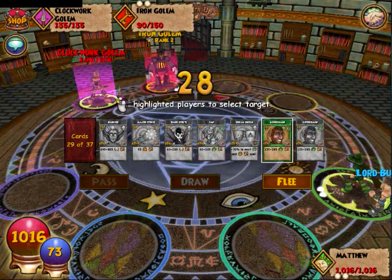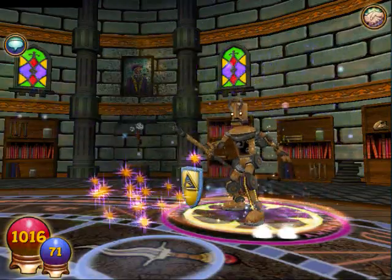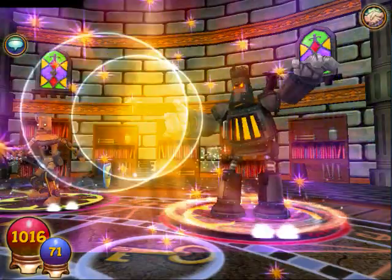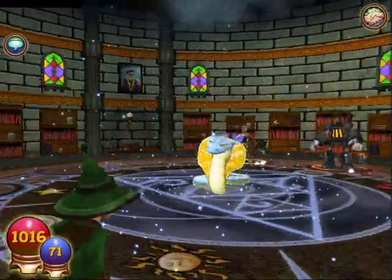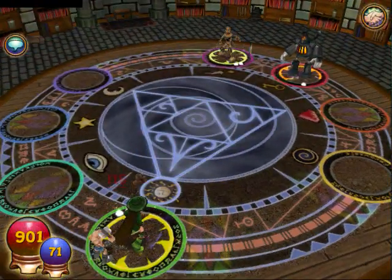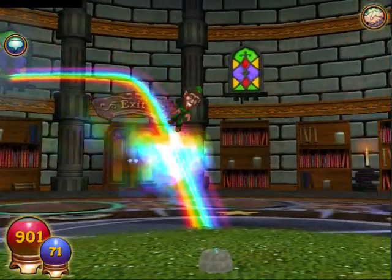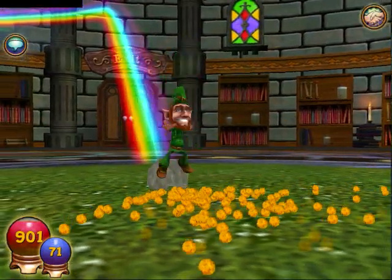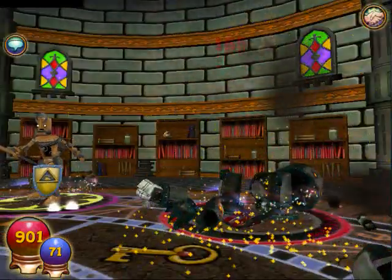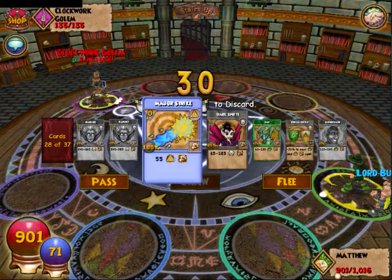Let's take out the Iron Gollum first, because it's stronger. The Gollum fizzled, and let's see the Iron One — the Iron One did not fizzle. I'm hurt, and now I'm going to finish it off. The Iron Gollum has also gotten a new death sound. It used to just fall down and crumble into pieces, but now you actually hear it. So that's a new thing they added.